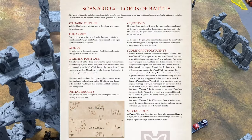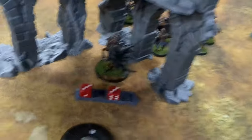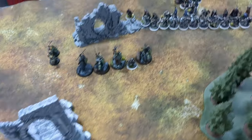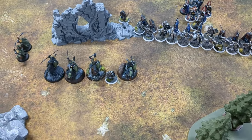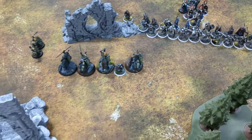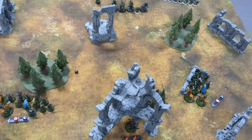We rolled up Lords of Battle and we've already deployed our armies. You can see Angmar over here kind of spread out a little bit, and then the Minas Tirith — sorry — Minas Tirith/Rohan on the other side. They're in a nice little line, and you guys can kind of see the table.